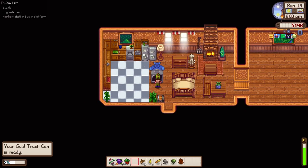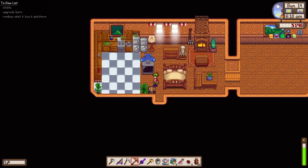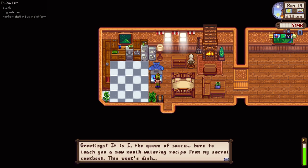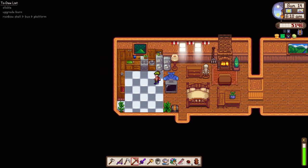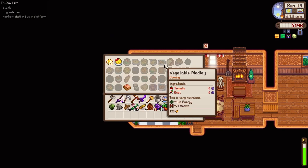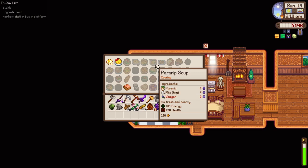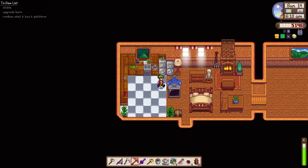We are now at the 30th day of Summer Year 2. Got 3,000 gold from those yummy melons. Our gold trash can is ready - look at the lower left corner. What a wonderful day to start - the spirits are neutral, not really that wonderful - but we got a new recipe: Maple Bars! There are a lot of recipes unlocked. I need to focus on the things that will give me speed when walking.